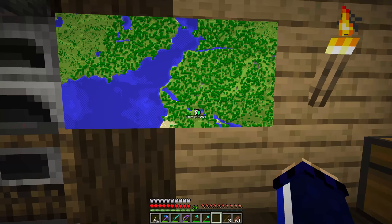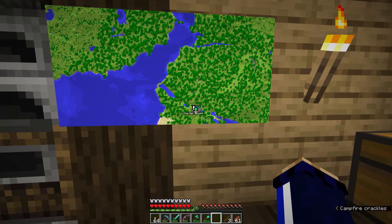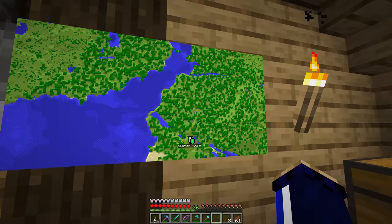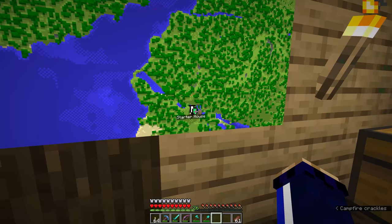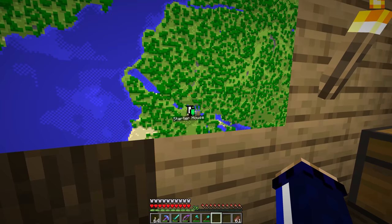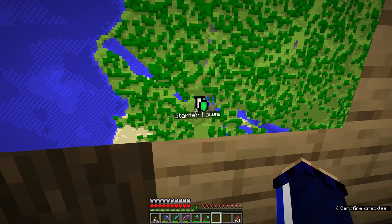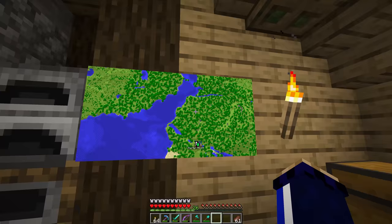The banner marker even shows up when the map is on the wall. Using this technique you can mark off significant places on the map — even creating a territory map if you're planning a massive kingdom. We'll do more with banners later since they can do a lot more than just place markers. One note: banner functionality works a little differently on Bedrock Edition and as far as I'm aware you can't do this on Bedrock yet — apologies to Bedrock players.